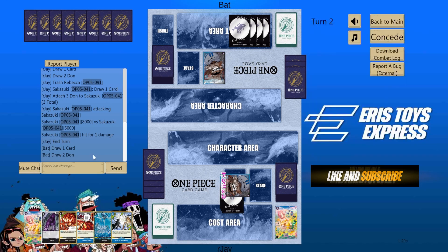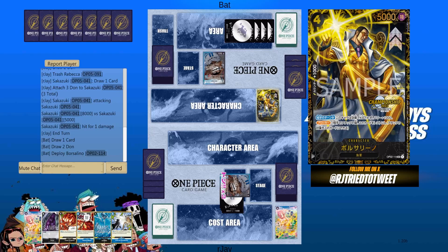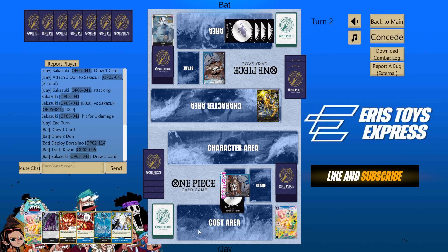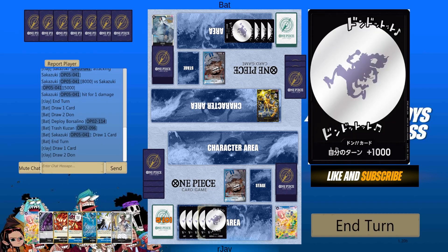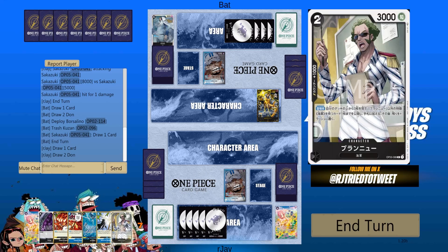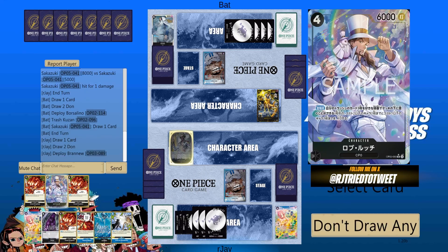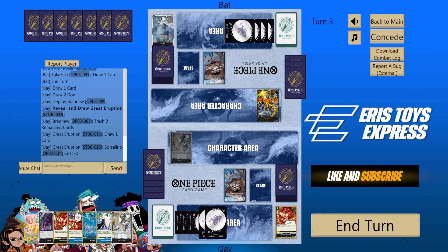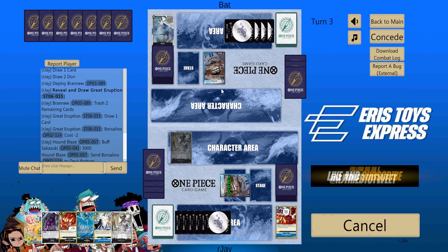I'll take 1, draw 1. Ooh, Borsalino. I can bottom this one and then attack. I think we can go for display. Use that one, and then Murakumo.